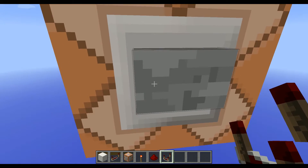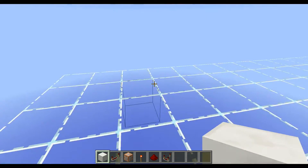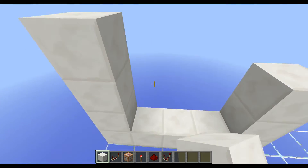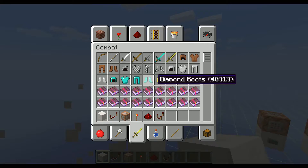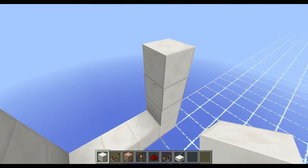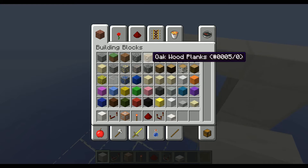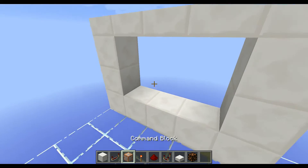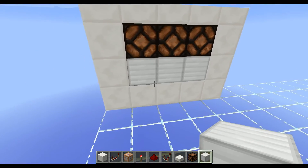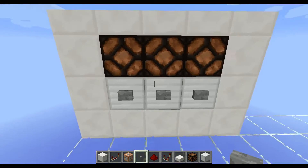Let's fly over to the lobby where we want to build the control panels. First I want to start with the selection panel, built right here — I want it to have three options. We'll use half slabs up top so it looks nice, then add the lamps, and use iron blocks to put the buttons on so it looks a bit different. Then we place down stone buttons in front — these will be our three options.